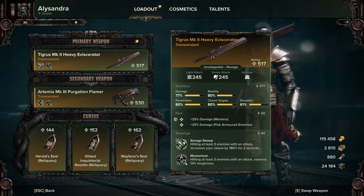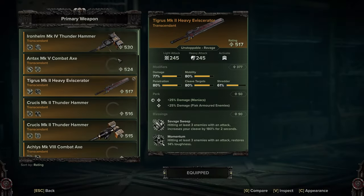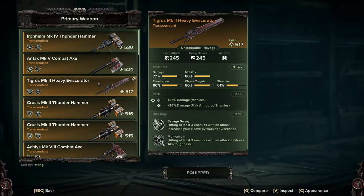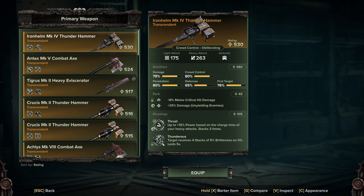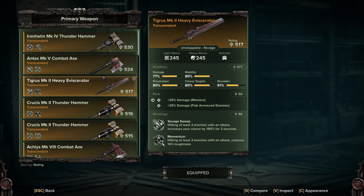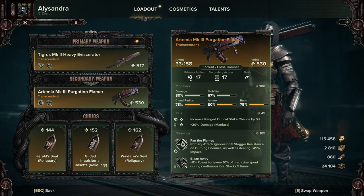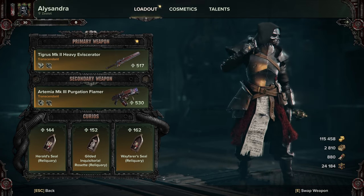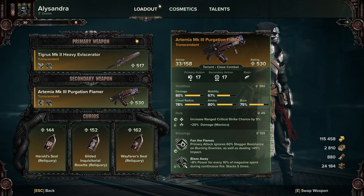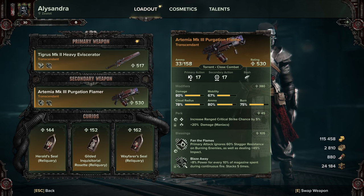This is the Heavy Eviscerator build I'm using. I have tried it out with a Thunder Hammer — I still find them very very clunky, obviously they work still — but it just works slightly better with the Eviscerator. You've got thrust, you can do the old stuff same as before. I just find it works better with this. And the Flamethrower is an absolute beast again, though do be warned the ammo pool is minuscule — it's not horrific, but you will notice it.